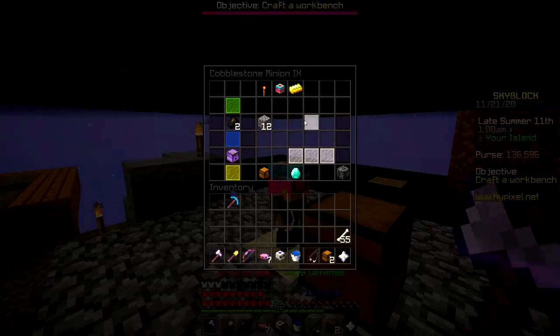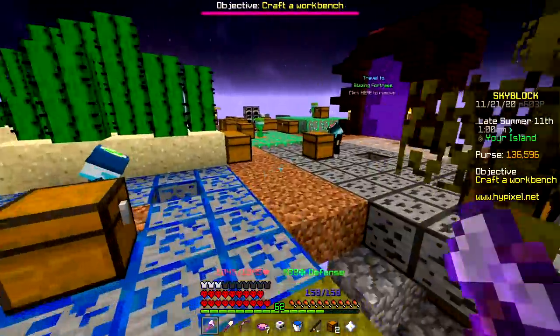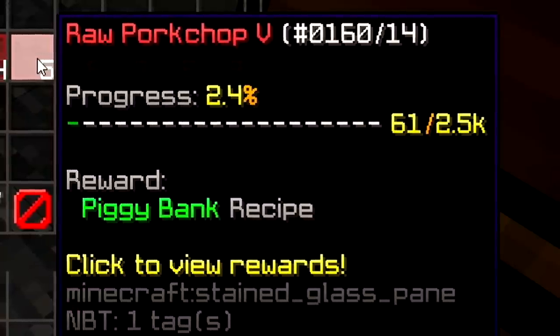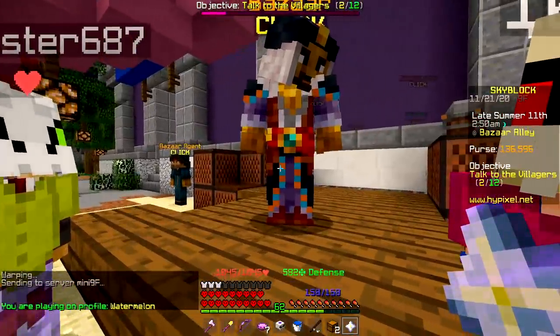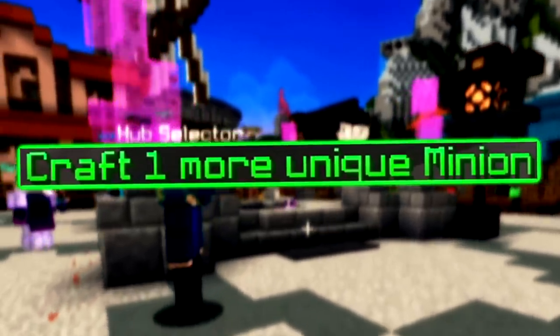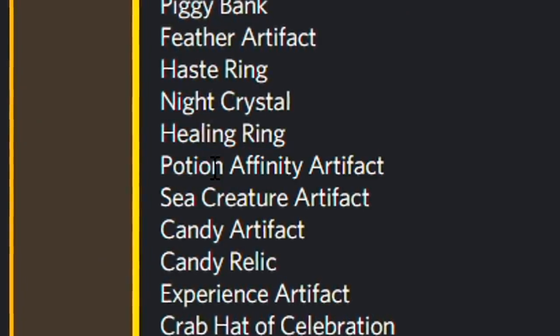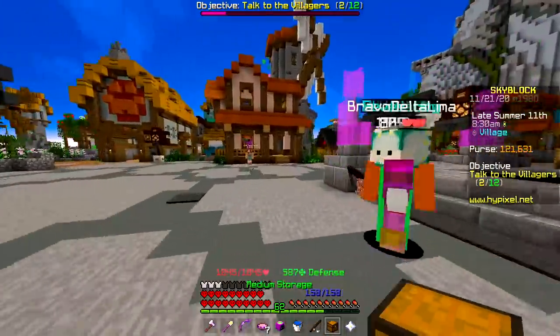I'm gonna buy some cobblestone, upgrade him once, and give the other fuel to him as well. I almost forgot I need the hay string too. I think I'm gonna go for the piggy bank as well since I'm already going for the two others. Time to buy some pork. I'm literally one unique minion away from the next minion slot, so I'll upgrade the netherworld minion.